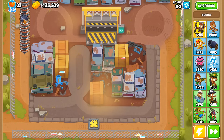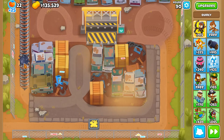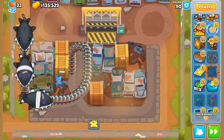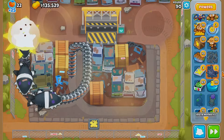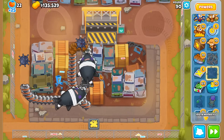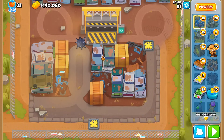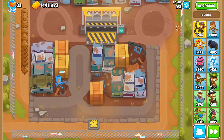Round 90 — I can actually use my final Moab Mines. I think they work on DDTs, right? I actually need 2 of them, but that's still cheaper than a Super Monkey Storm, so I'll take that. 3 more for round 91. 1, 2, 3, 4, 5 for round 92.